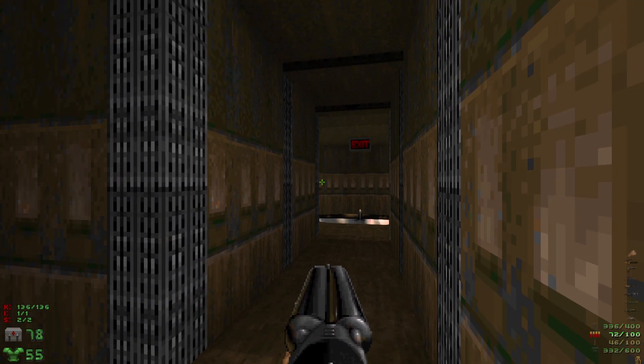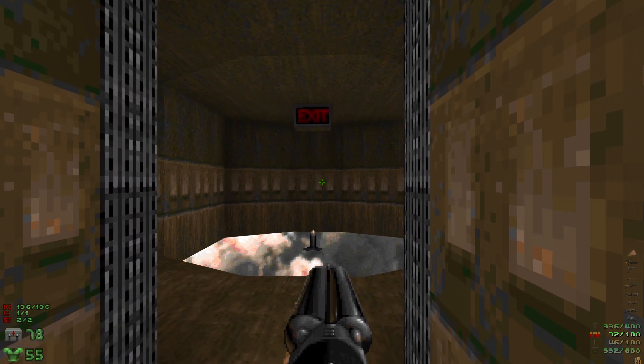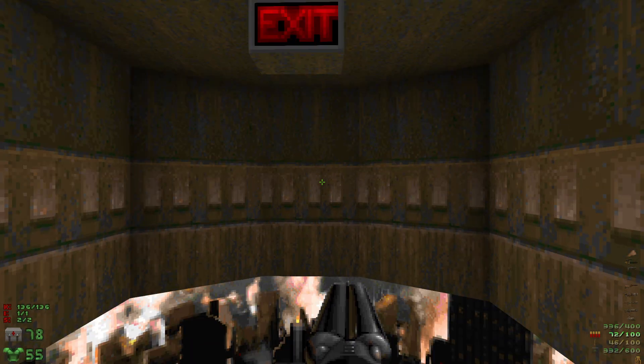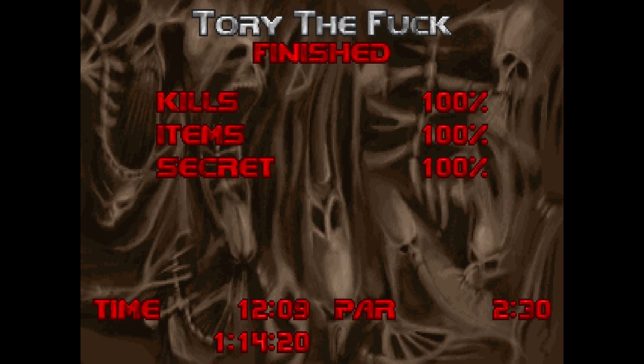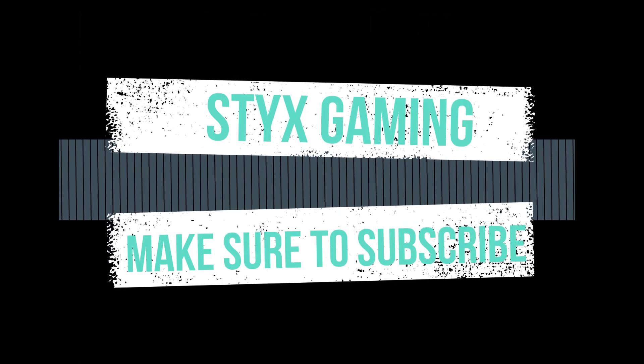Got some health there so we're good to go for the next level. We got all the kills, all the items, all the secrets. Let's hop into the exit and we are done. That was ToriTheFuck, aka The Factory — 100% kills, 100% items, and 100% secrets. Hope you guys enjoyed the video. Make sure to hit the like button, leave a comment down below if you noticed any changes that I didn't mention, and also make sure to subscribe as it really helps out. See you guys next time.